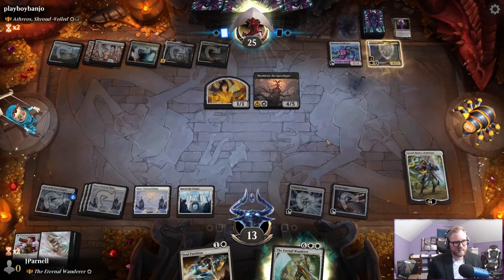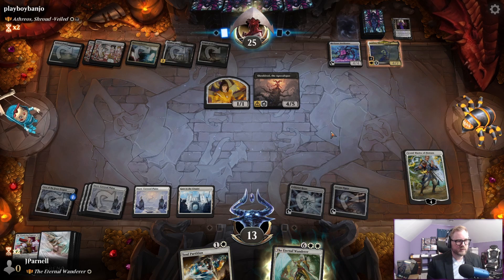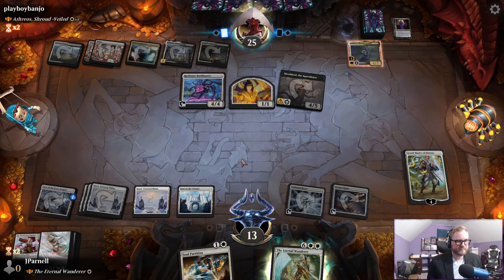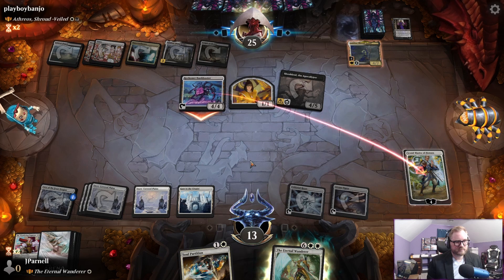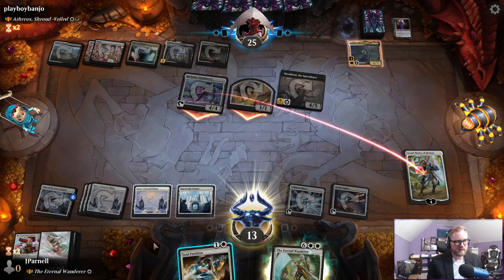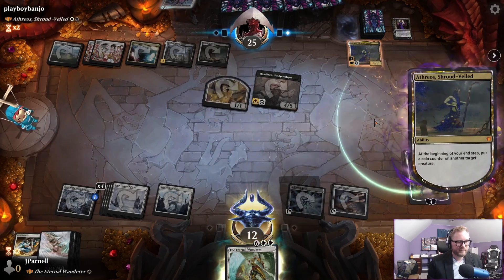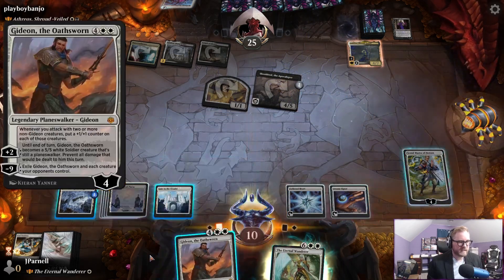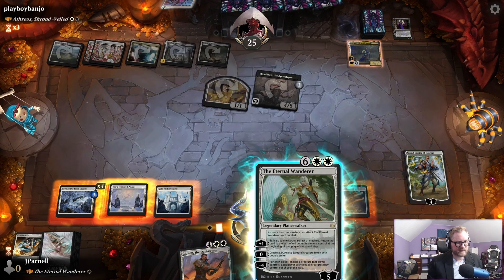Athreos — it's got a sweet animation, real creepy. Coming in, we're going to save the Grandmaster. Sheoldred now gets a thing. What does this Gideon do? We're going to attack with two or more non-Gideon creatures — Gideon becomes a 5/5, exile Gideon, each creature your opponents control. Not as helpful as it might seem.